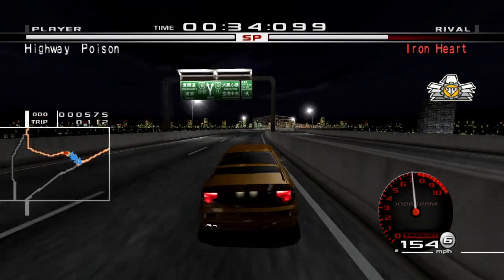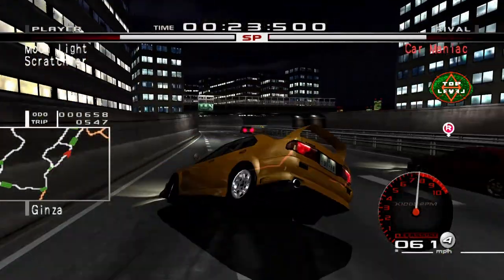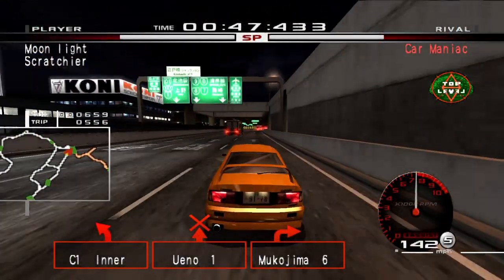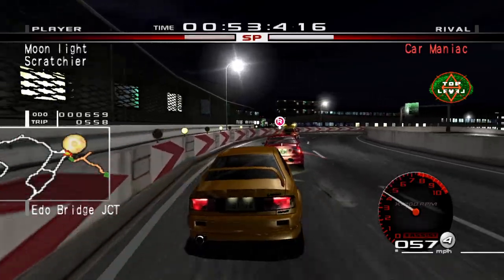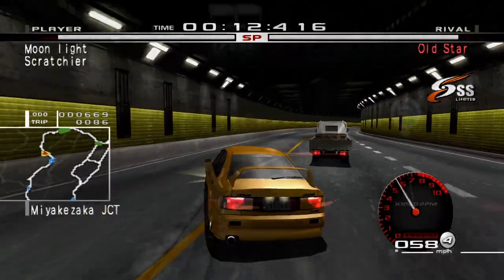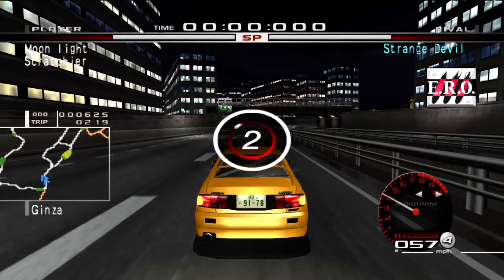First comes Top Level — they drive Lancer Evolutions just like myself and happen to be really competitive, to the point where it took multiple attempts to beat their boss. I managed to get lucky as my opponent crashes into a traffic car, allowing me to catch up early. We meet more luxury sedans as I challenge SS Ltd and they fall — these races were over in less than a minute. The next crew is ERO and the first race starts as my opponent challenges me during free roam. This race also ends in less than a minute.